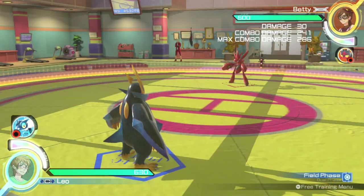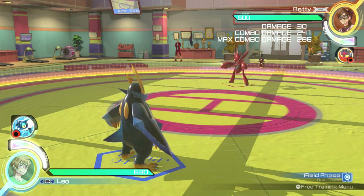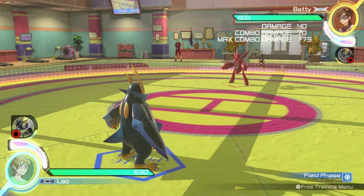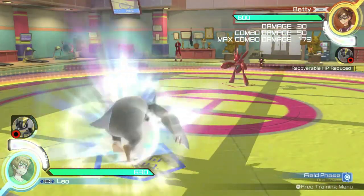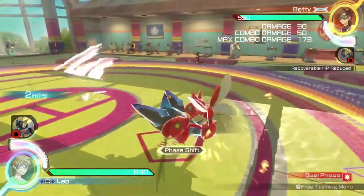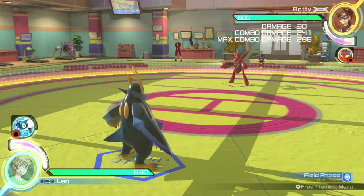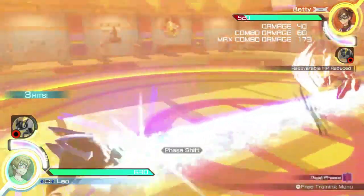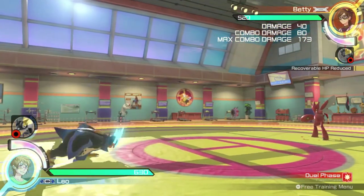Moving on to the thick of Empoleon's moveset, his Pokémon attacks are incredibly useful and are integral to his playstyle. Empoleon's neutral Pokémon attack is Aqua Jet, which fires Empoleon forward at an incredibly high speed, making it a useful movement option. In field phase, this move will always cause a phase shift. Empoleon's forward Pokémon attack is Ice Beam, which fires in a straight line in any selected direction, leaving an ice path underneath it. As with Aqua Jet, Ice Beam will always cause a phase shift in field phase.